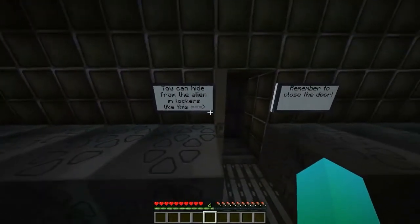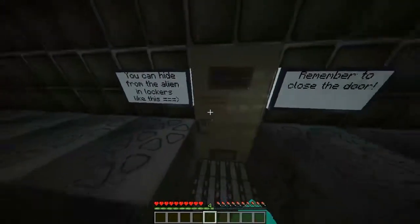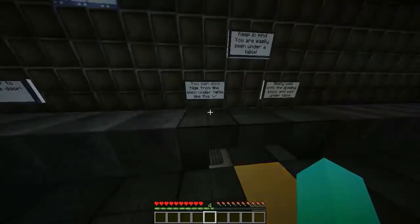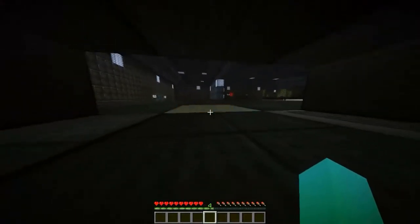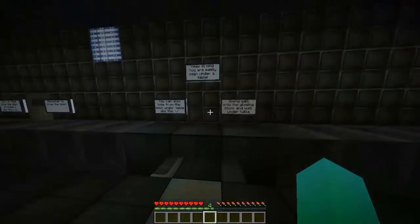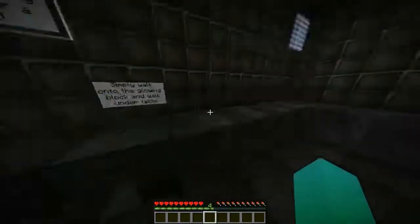You can hide from the alien in lockers like this. Remember to close the door. You can also hide from the alien under the table like this — oh, that's cool! Keep in mind, you're easily seen under a table. Simply walk under the glowing block to go under.